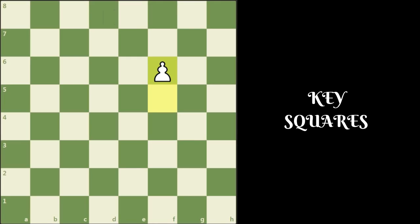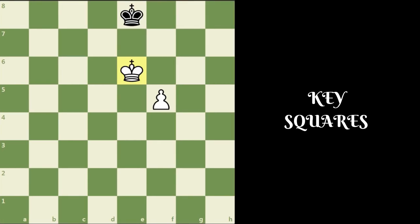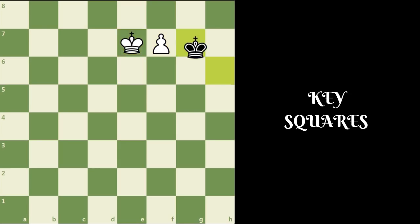When the king of the superior side is on the key square, the right to move does not matter. For example, the pawn is on f5 and the white king has already occupied key square e6. If it's black's turn to move, black would probably try king f8 — now king f6, king g8, king e7, and the f5 pawn will queen easily. Similarly if it's white's turn to move with king on e6: white can start with f6, then king f8, f7, king g7, king e7, king h6, and f8 queens. White wins easily.